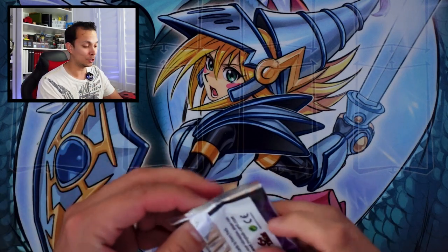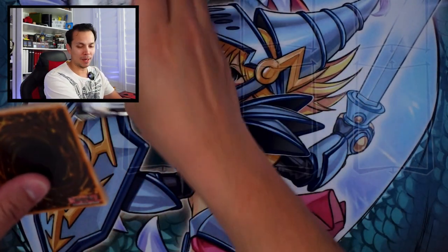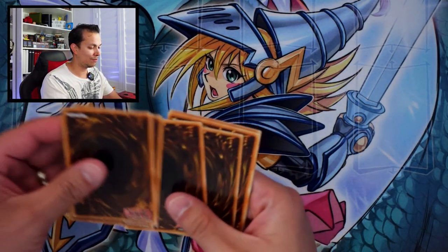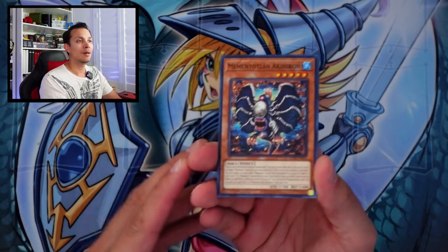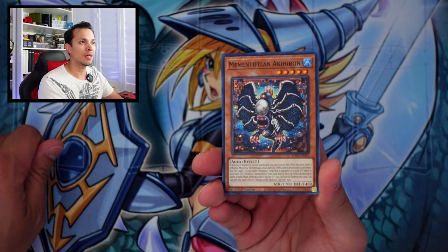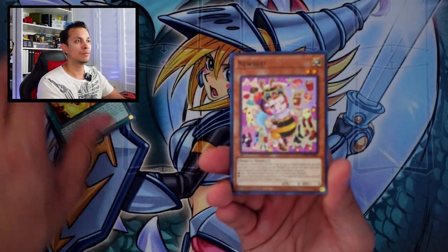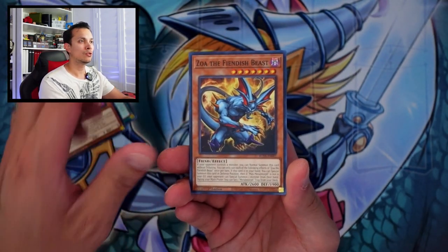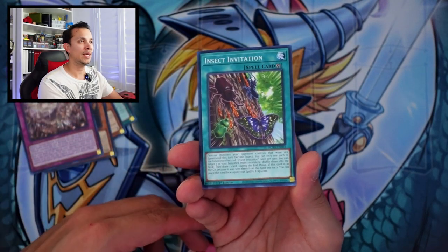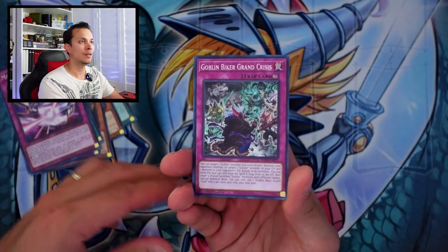I might have to buy some more of these if they still have it in the store, just to test it out. We have Aki Hero, the Sengen Furo, the Newbie, Soro, the Primate Howl, Insect Invitation, the Max Metal Morph, Goblin Biker.